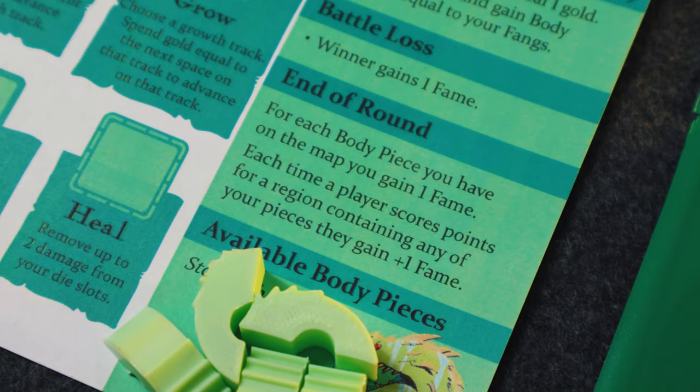One of the most intriguing things about the Leviathan's end-of-round scoring is that it actually helps its opponents score more points. Instead of increasing the wealth die, both control factions — blue and yellow — score an extra fame point if at least one piece of the Leviathan is in the region they control and score for. So you want to hit the body parts at some point even if it benefits the control players, because the Leviathan itself scores points for every body part. It is just such a fun faction to add to Ahoy.